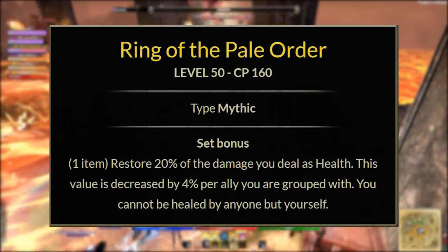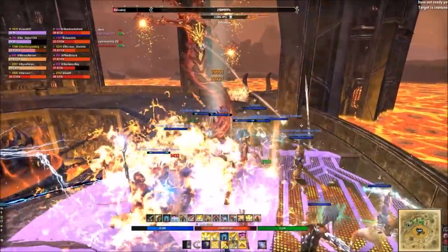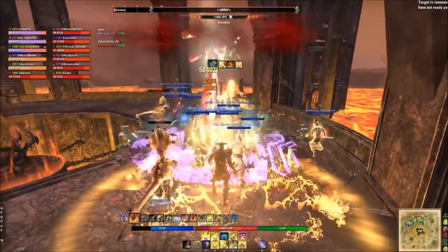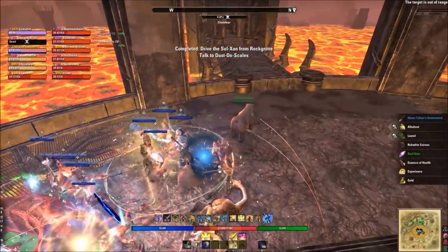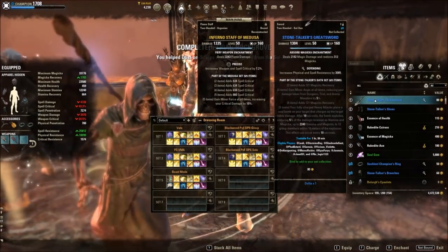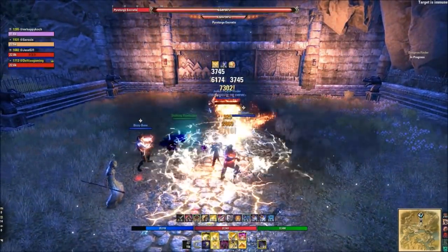The mythic we're going to run is Pale Order — it got a buff and makes you heal insanely for the amount of damage done, which is why you don't necessarily need a healer in dungeons. You'll still need one in trials, but for dungeons and arenas you can get around it just by having DPS run Pale Order. You can obtain it by collecting five pieces — I have a separate guide on my website. You can swap it out for something like the Vengeance Leech set, a three-piece that restores health on kills, but nothing beats a one-piece mythic Pale Order for survivability.